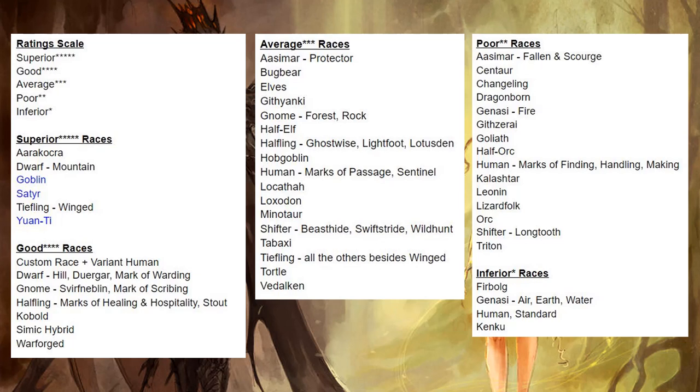My average races are Aasimar variant Protectors, Bugbears, Elves, Githyanki, Gnome variants Forest and Rock, Half-Elves, Halfling variants Ghostwise, Lightfoot, and Lotusden, Hobgoblins, Human variants Marks of Passage and Sentinel, Locathah, Loxodon, Minotaur, Shifter versions Beast Hide, Swift Stride, and Wild Hunt, Tabaxi, Tieflings that are not winged, Tortles, and Vedalken.